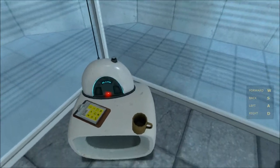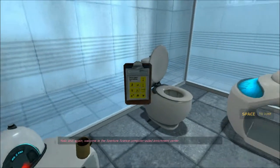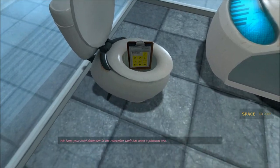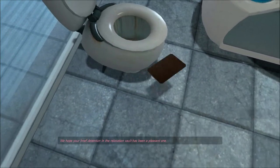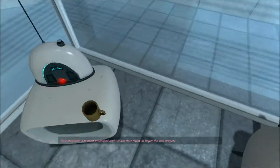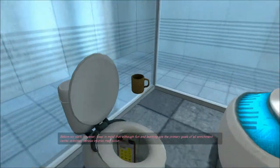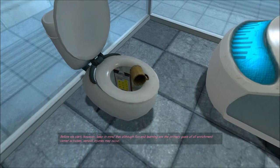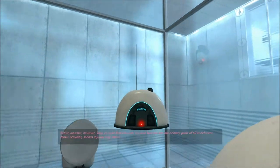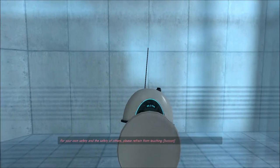You can also pick stuff up with E. Welcome to the Aperture Science Computer Aided Enrichment Center. We hope your brief detention in the relaxation vault has been a pleasant one. Your specimen has been processed, and we are now ready to begin the test proper. Before we start, however, keep in mind that fun and learning are the primary goals of all Enrichment Center activities. Serious injuries may occur.